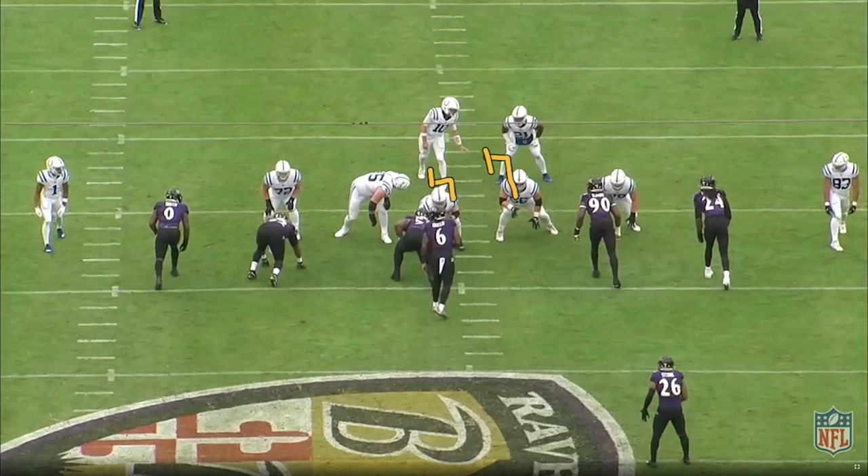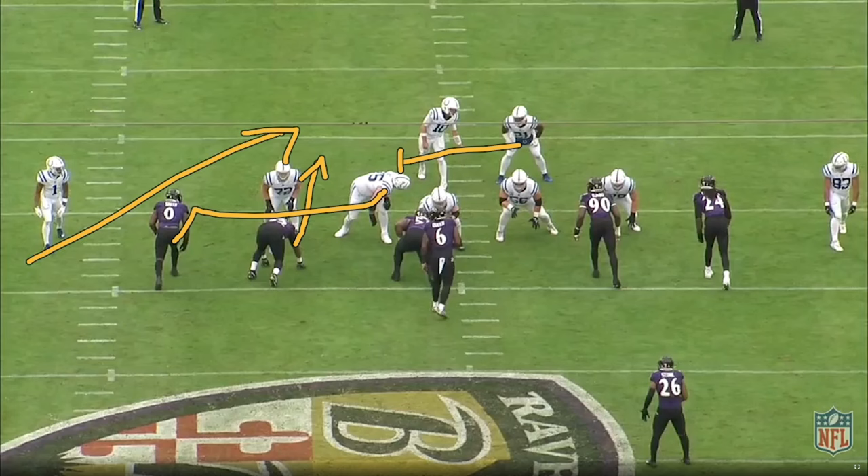The Colts try to four-man slide this and bring the back to that side, which is about all you can do when you're trying to block something like this. However, the penetration from the four technique here pins the back — he can't get out to the edge for Kyle Hamilton. We have the twist, and then Kyle, who's off screen, is going to come off the edge.